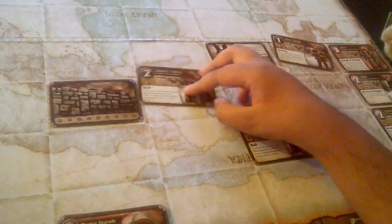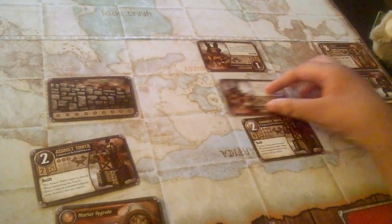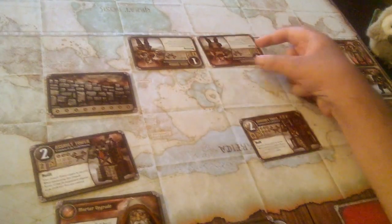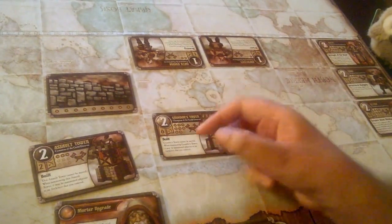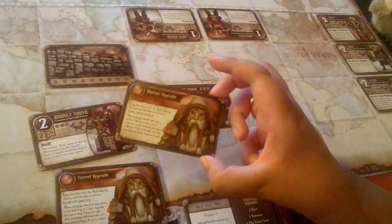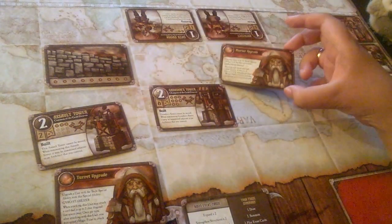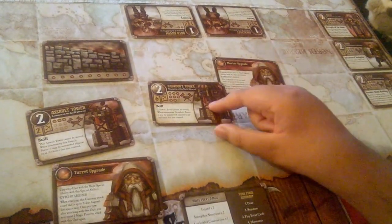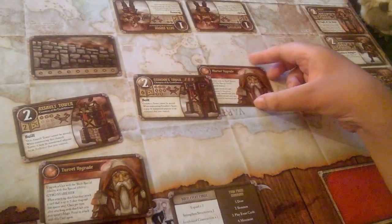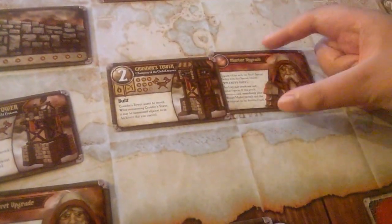For example, let's put somebody here — the Oath Sworn and this Architect are both enemy units. We have the Mortar Upgrade, which is an event card. So during your event card phase, you take this card and put it underneath a tower. As you can see, it has to have the Built special ability — and we confirm that is true, it is a tower and it is built.